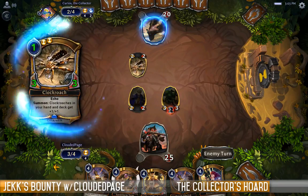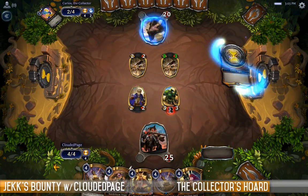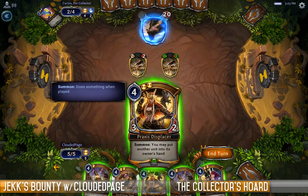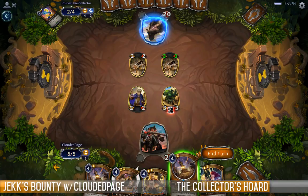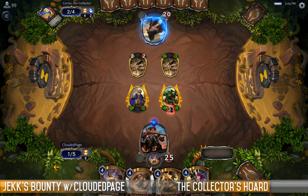Clockroaches — that's going to get fun, isn't it? I don't want to use the Praxis Displacer on Clockroaches. I could use the Sandstorm Titan, but I think I just want to get this obelisk out and start walloping in. I know he's got another 3-3 in hand, but hey.